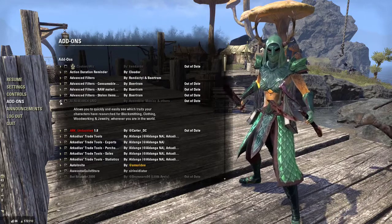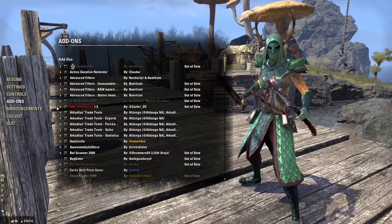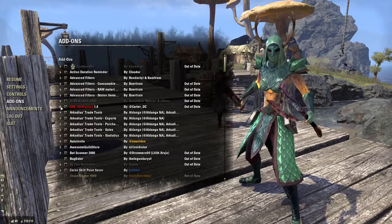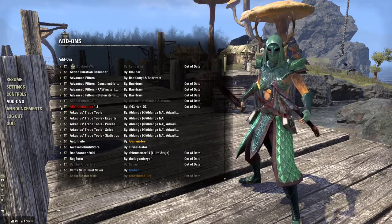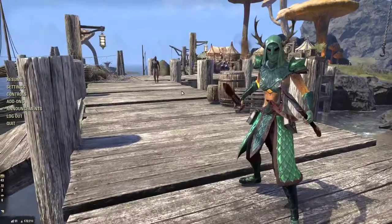As you get to a level where you can do dungeons, Arc Undaunted will let you know every day what your undaunted daily pledges are.